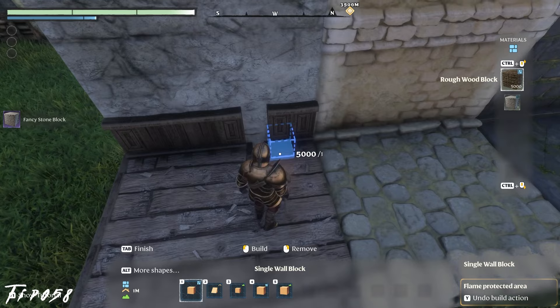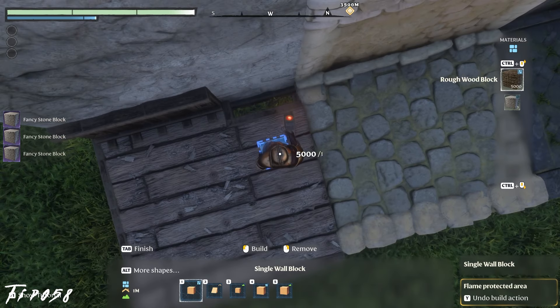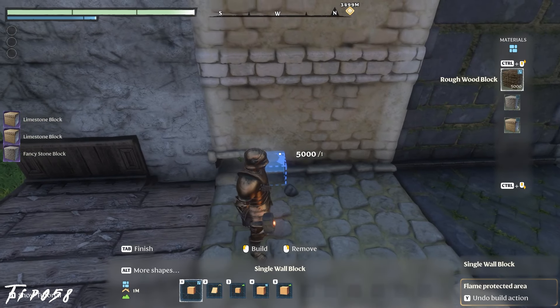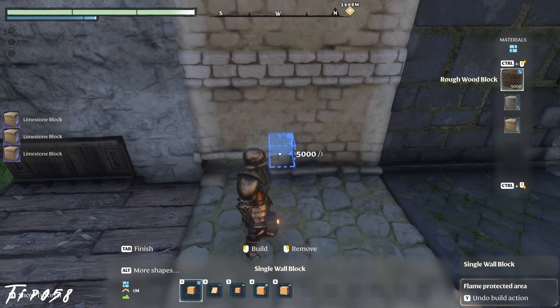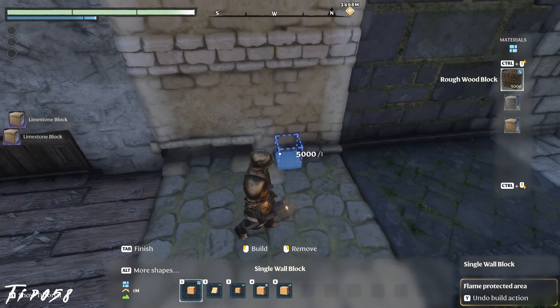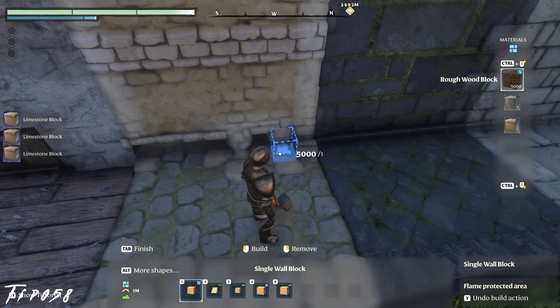When building, a great visual indicator to tell which block will be removed upon right-clicking is by the location of the solid blue region of your blueprint. Any surface touching that will be removed, so placing this box at the corner of the wall and floor will remove either floor or wall, depending on how the blue region is aimed. This also applies to placing blocks as well.